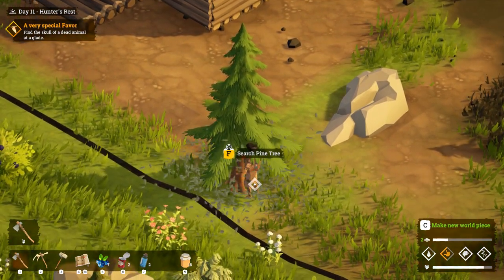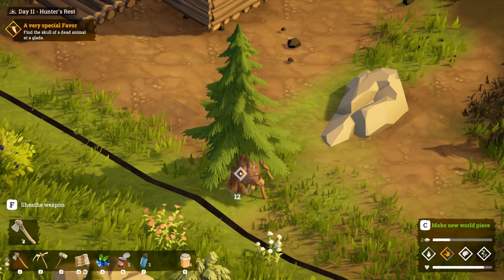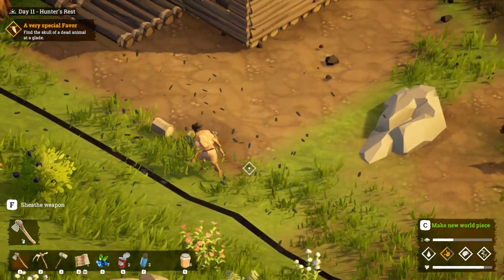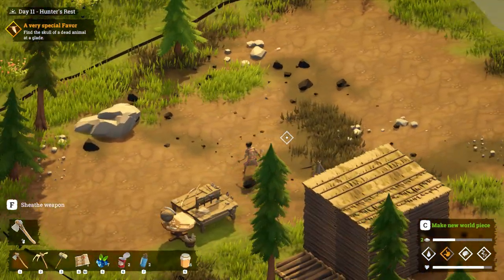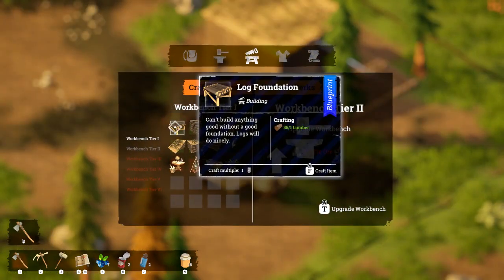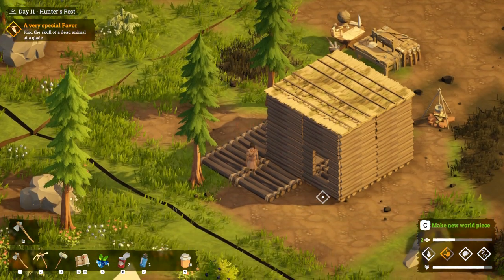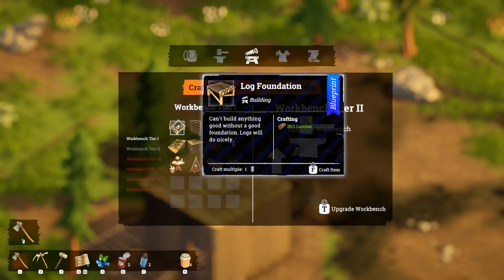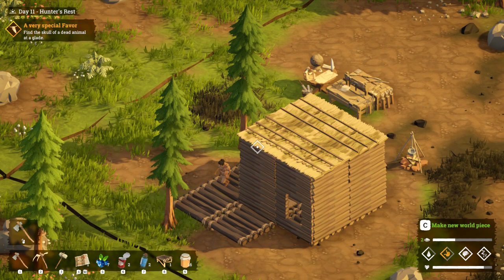Searching the trees before I cut them down because sometimes they give feathers which can be used for other things in the game, so I want to make sure I'm collecting things efficiently. Let's go to our workbench and build some more foundations. Actually, let's just build one more foundation and then we can make it a three by three. Yeah, let's do that.